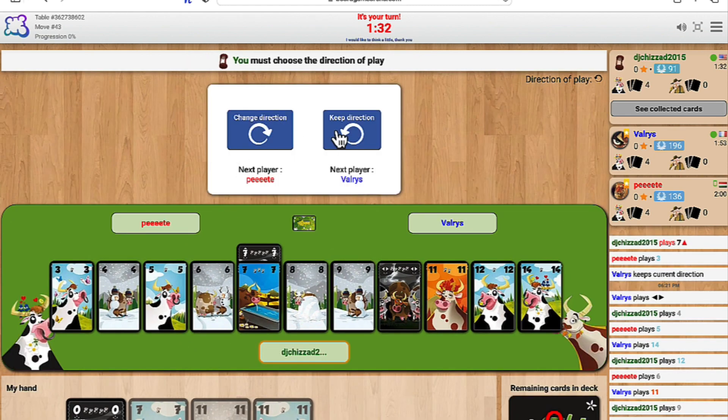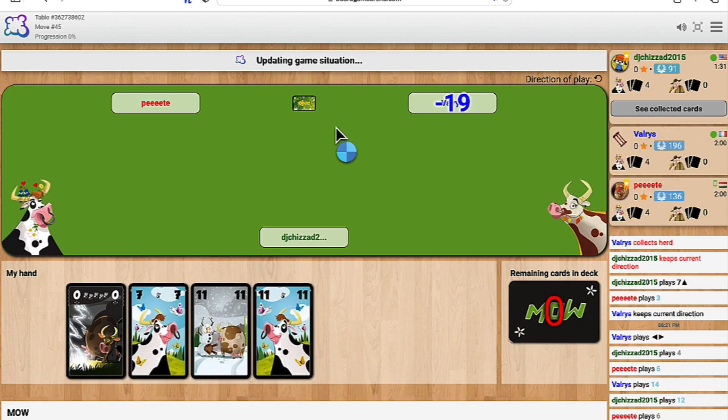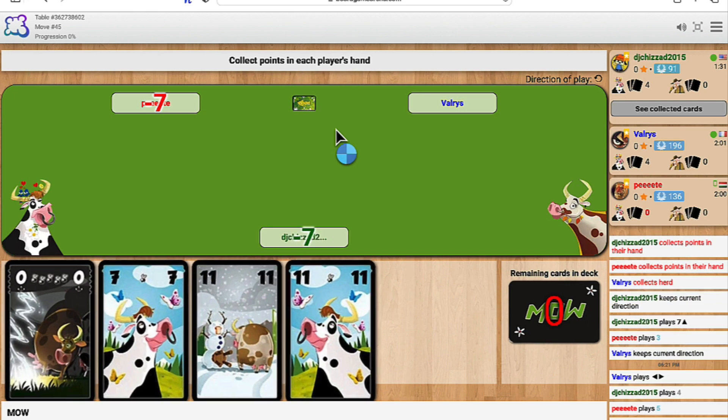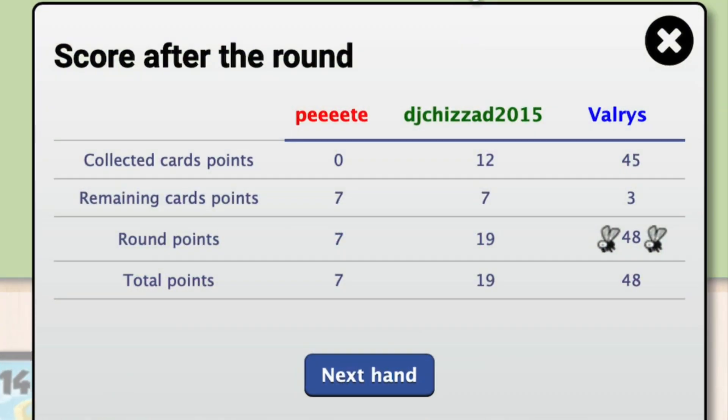If any of the players has a total of 100 flies or more, the game is over and the player with the fewest flies wins. If nobody has reached 100 flies, the game continues with a new round.